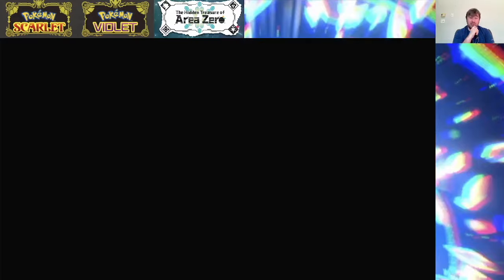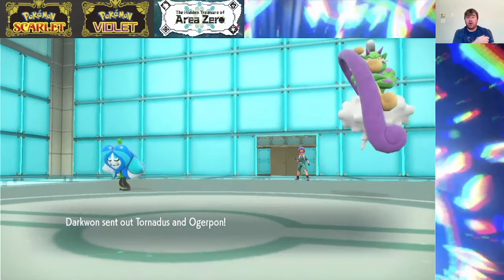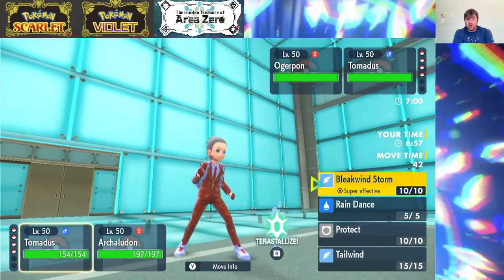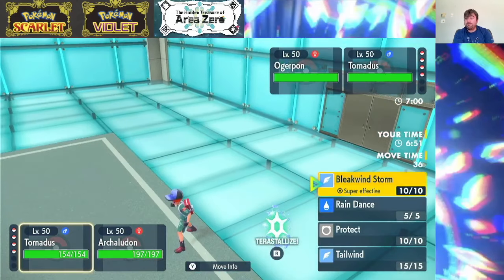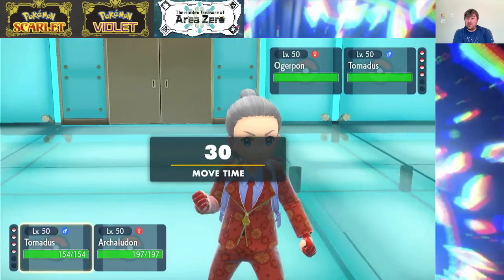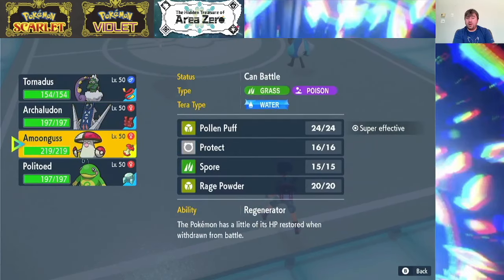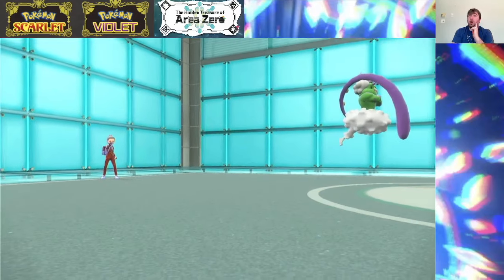That is an amazing trainer card on my opponent. It's Tornadus and Ogrepawn. Tailwind and Cudgel could be bad, but I could go Bleakwind Storm and switch in Politoed — just a thought. If they go Tailwind they don't break my Focus Sash. I kind of like the idea of doing that, or I could just go for the Electro Shot. I think we're gonna Bleakwind and go for the Politoed switch. The nice thing is we also have Icy Wind on Politoed, so if we need to slow down our opponent and match Tailwinds, we have that at our disposal.